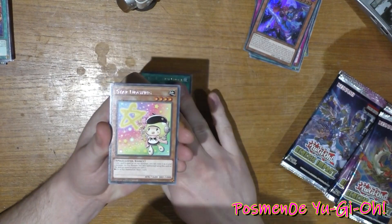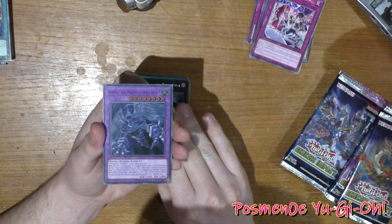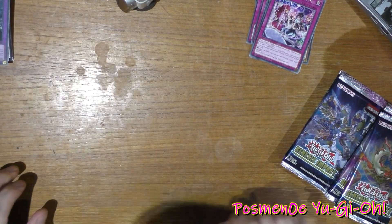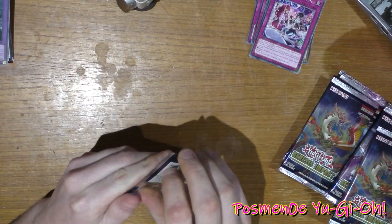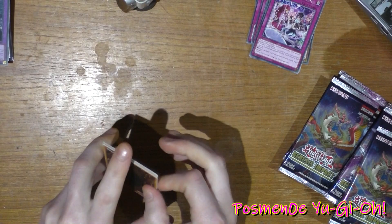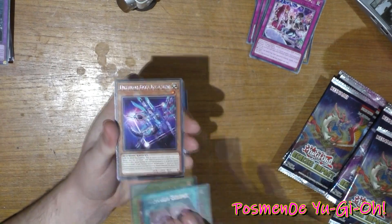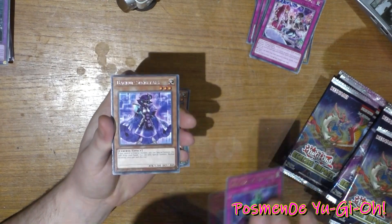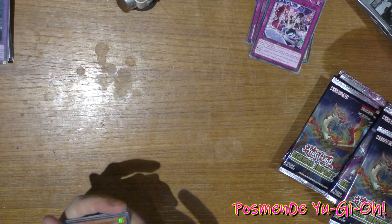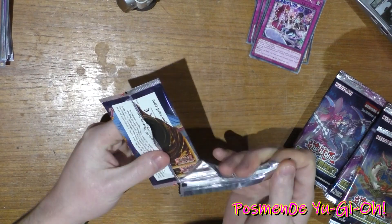Engraver of the Mark, Extra Foolish Burial, Star Drawing, Evil Twin Present — I think I now have three of those — Four Mage, 96 Dark Mist, Iowis the Majestous Spell Spirit. Herald of Ultimaeus, Born from Draconis, Drytron Eclipse, Drytron Beta, Bottomless Trap Hole, Backup Secretary again, Crowley the Majestous. So I might even be able to make a Majestous deck. We're getting a lot of those, so I might be able to make a Twin deck and a Majestous deck.